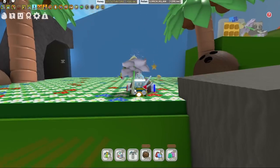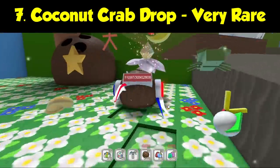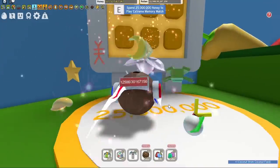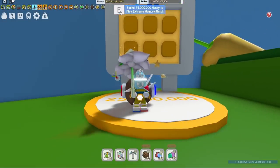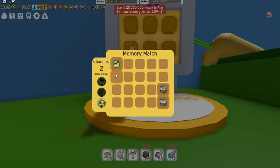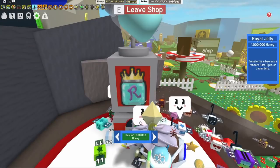Did you know you can also get a mythic egg from the Coconut Crab as a very rare drop? I've never done it myself, but it is possible. There's also the Extreme Memory Match — I've definitely seen diamond eggs in there, and I've never seen a mythic egg personally, but the stats say it is possible. No mythic eggs today, but you can get one dropping from there.